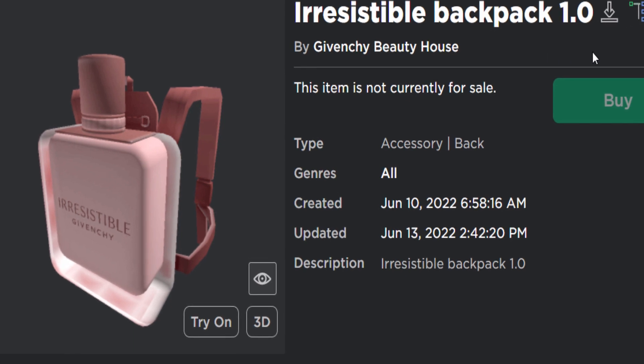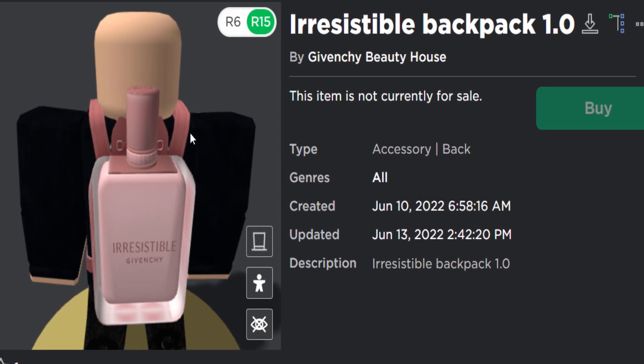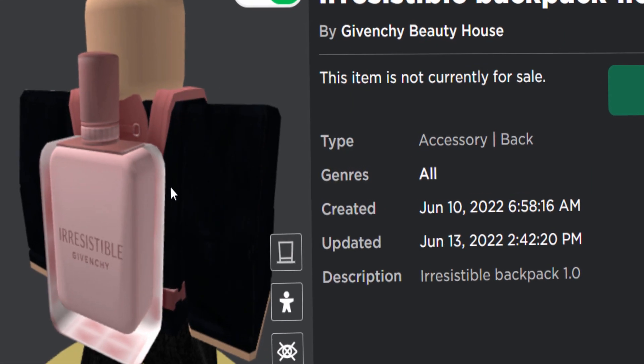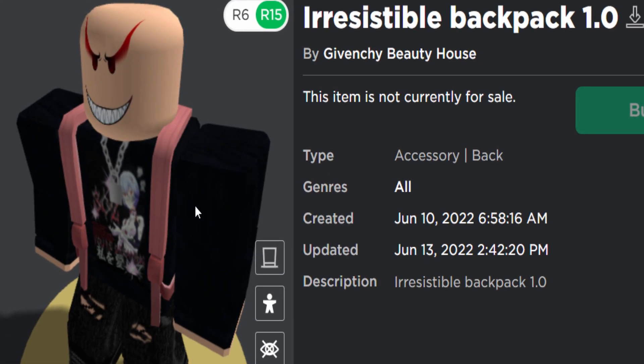Now this one is the 1.0 version, but there is also a 3.0 version as well. Just like the previous prizes, you do unlock both of them at the same time. It's like a back accessory perfume bottle thing — I guess it's okay, not really that amazing, is it? I guess the backpack straps are kind of cool.